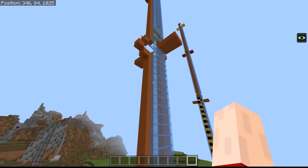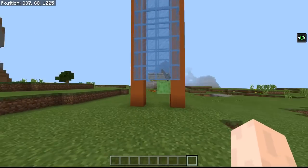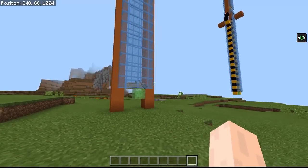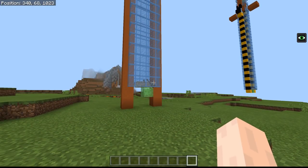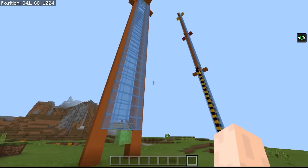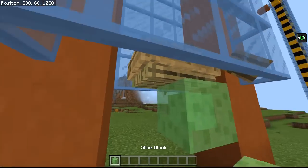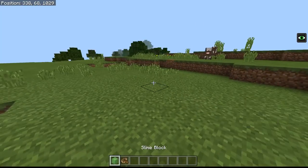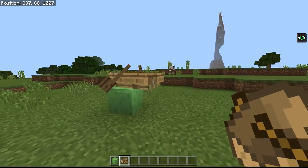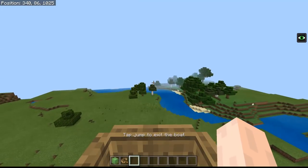Now how does this work? As you can see there isn't exactly much going on here. This is using one of the bugs in the game which is actually marked as won't fix, so I think this is going to be in the game for quite a while — make the most of it. What happens is if you place down a slime block with a boat on top, that's all we're going to do. Bang, and off we go — we're flying.